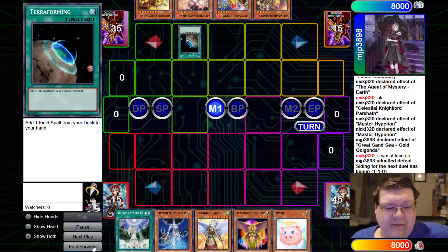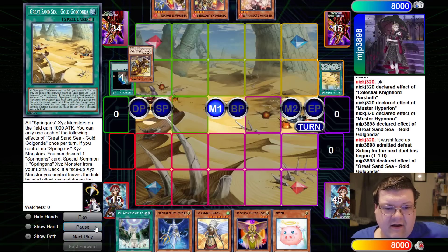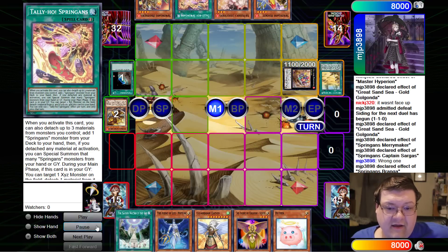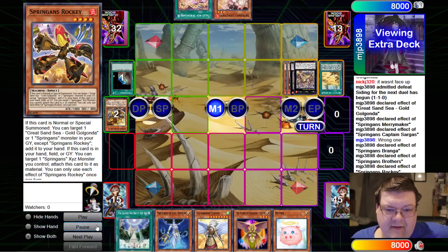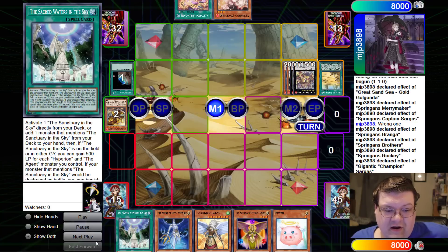We're going to Terraforming on up here, which gets us the Gold Gondola. Activate Gold Gondola, get our discard. There's the Merry Maker into that. We're going to stack up the good cards, grab the Tally Ho. Get our special summon, bring them on up, and there is Captain Champion amazing Sargas with all the materials in the world loaded up.